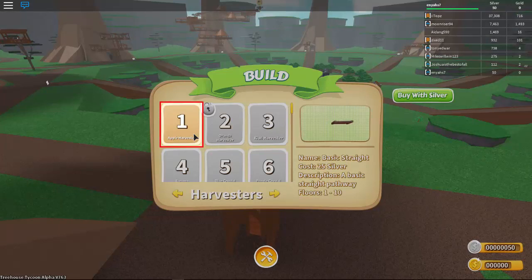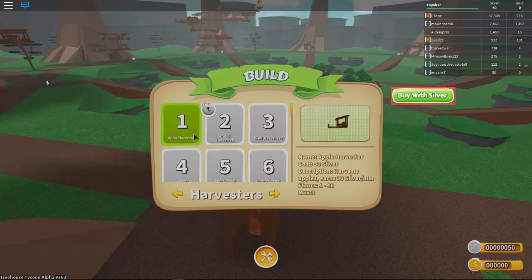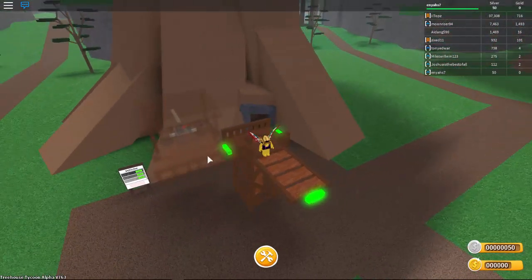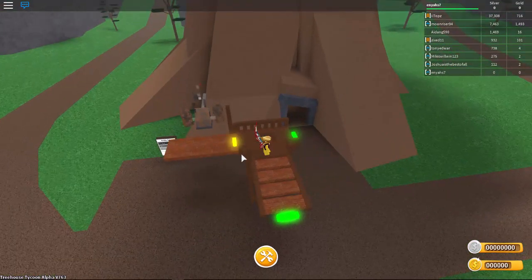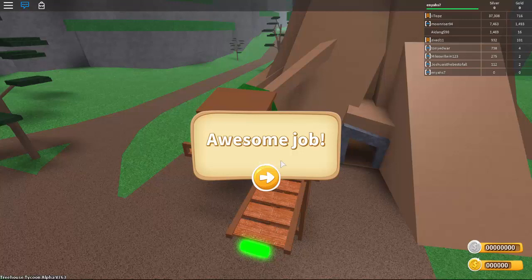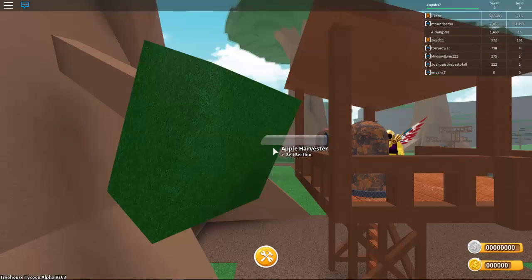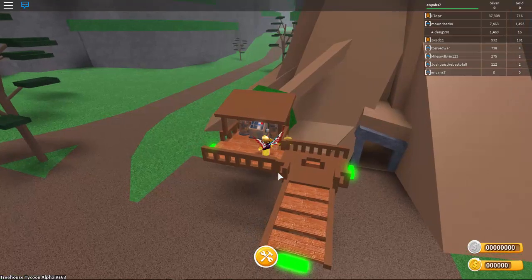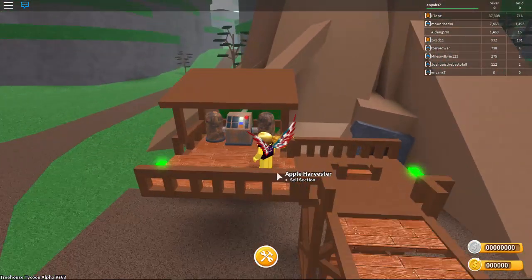Apple harvester — costs 50 silver, earns 30 silver a minute. So we'll probably need one of these. We're probably just gonna put it on this side. And then now we should get more coins, right? Whoa, the tree came out! That's pretty cool, I did not actually expect that. That's really really cool. Now it's actually kind of like a treehouse — that's what I was complaining about before. I was like, well it's not actually attached to a tree, so it doesn't make any sense. But now it makes perfect sense — I didn't know that the branches come out.